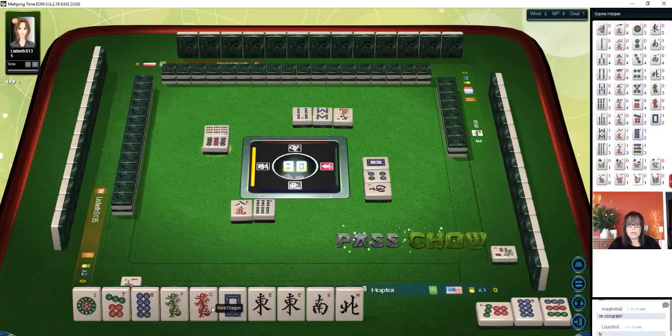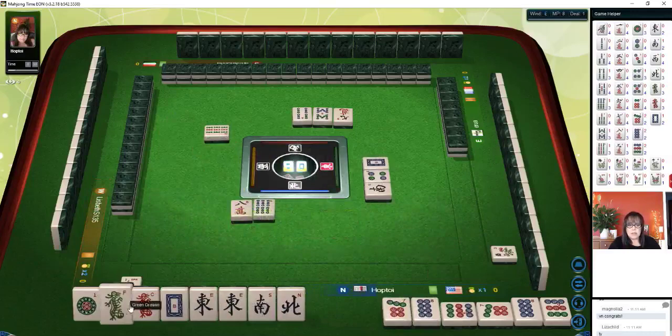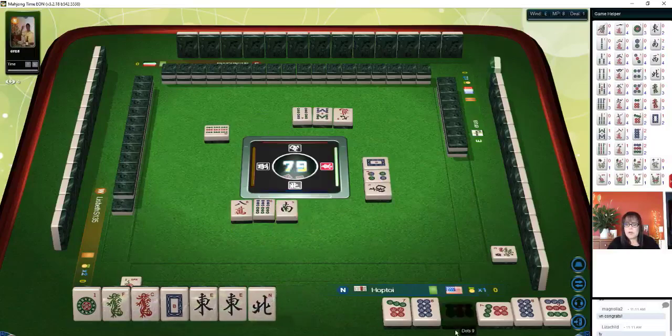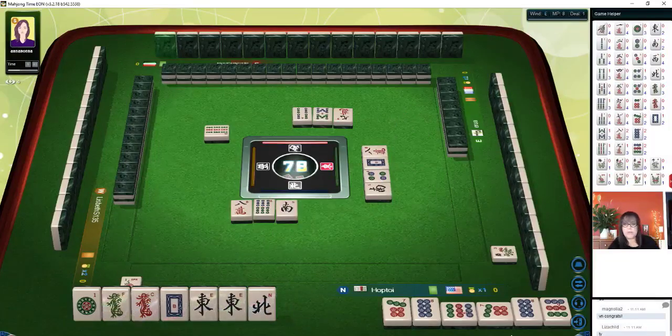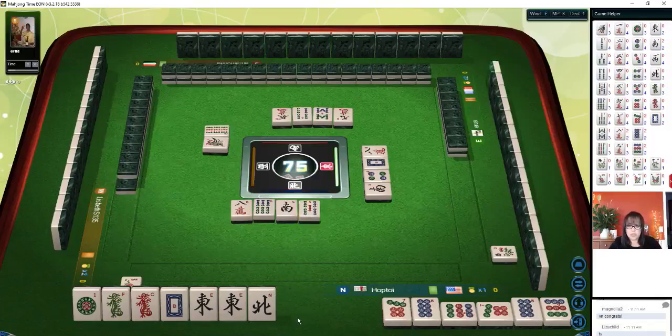So we need to pair up these single honors. We'll chow, and incidentally let's get rid of the south. That is called pure double chow — I believe that is one point. Pure double chow number 69 — one point. Seven eight nine, same chow in bamboo, two of the same chow in one suit. Pure double chow, eight characters. So we just need to pair up and pong.